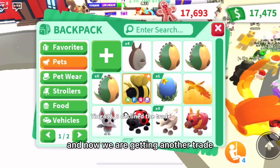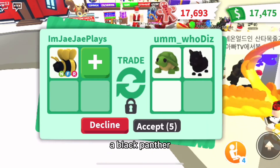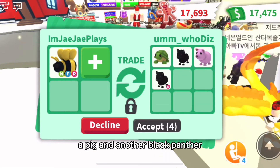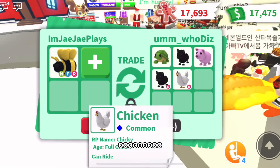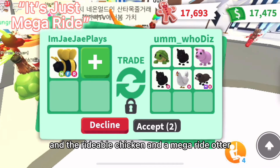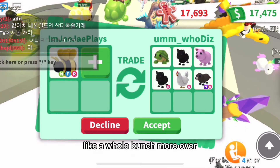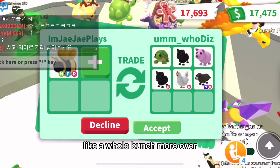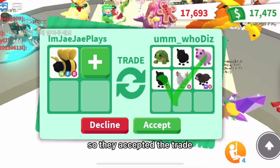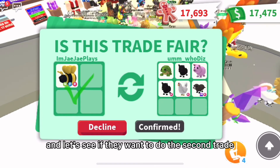And now we are getting another trade. They are giving us a Turtle, a Black Panther, a Pig, and another Black Panther, and a Rideable Chicken, and a Mega Fly Ride Otter. So this trade is actually a win — they're over by a whole bunch more. So they accepted the trade and I'm going to accept.